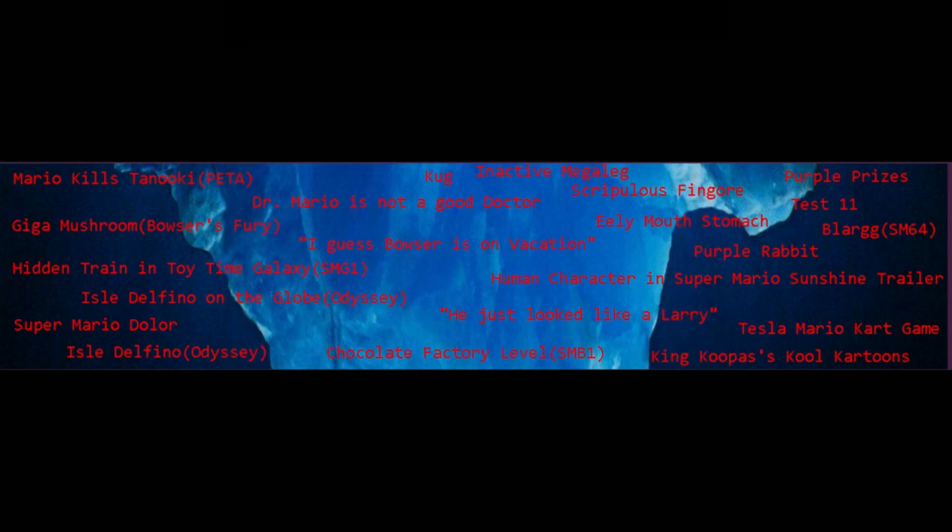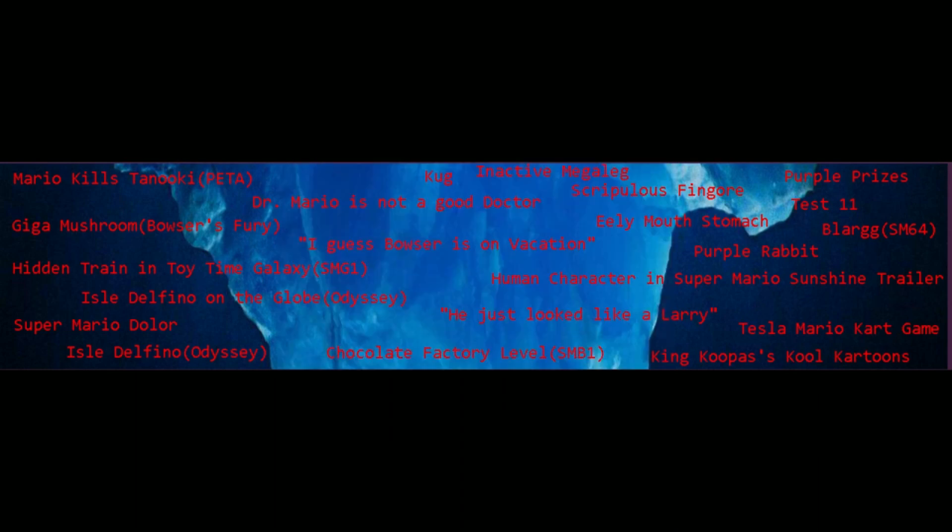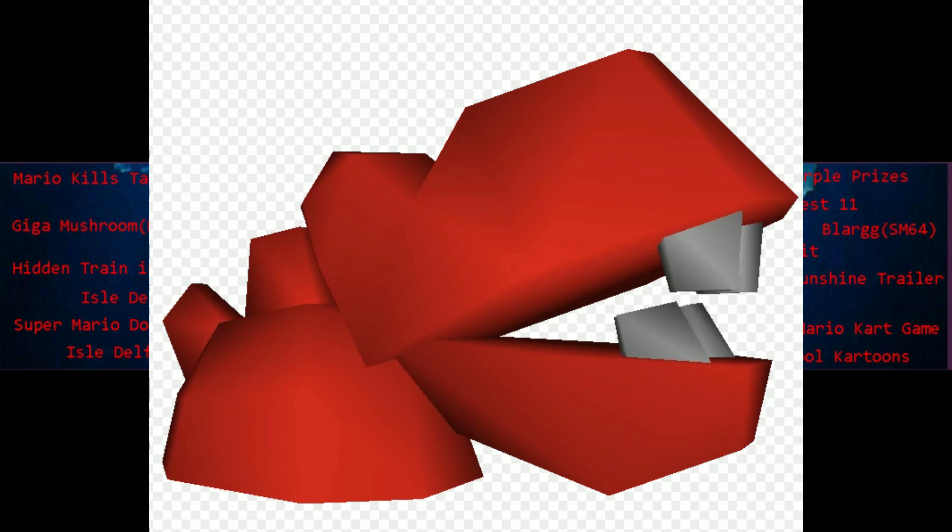Kug is an unused enemy in Super Mario Sunshine. Purple Prizes is a hoax image that went around the internet claiming you could unlock Waluigi in Super Mario 64 DS, but it was just a hoax. The Blarg enemy was going to be in Super Mario 64 but ended up getting scrapped.